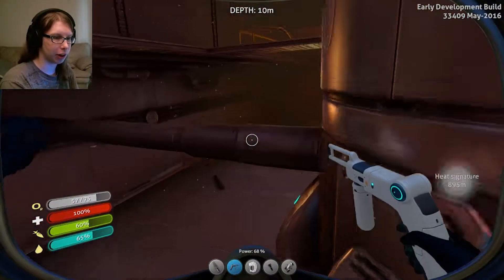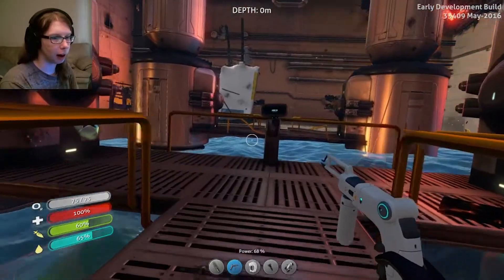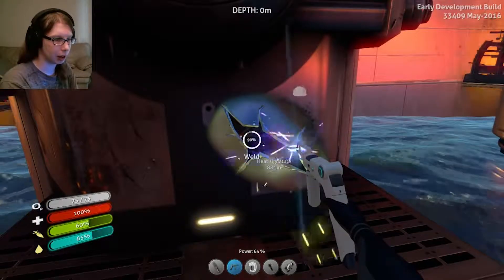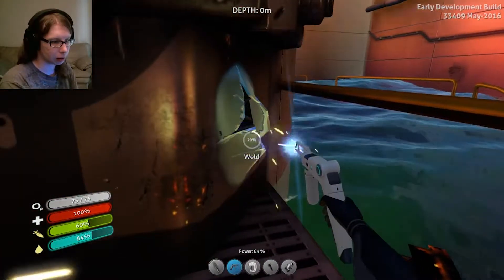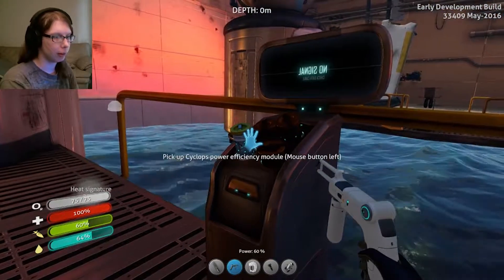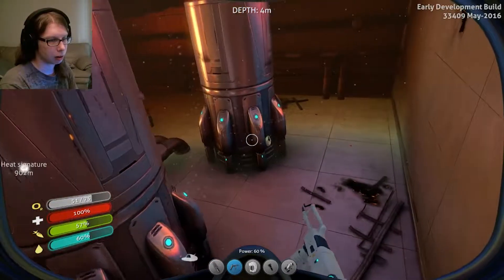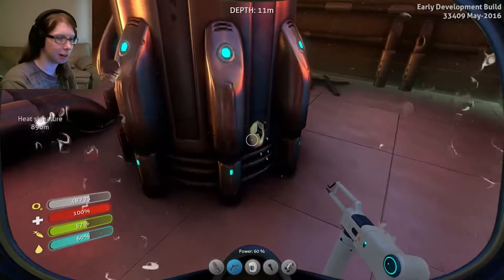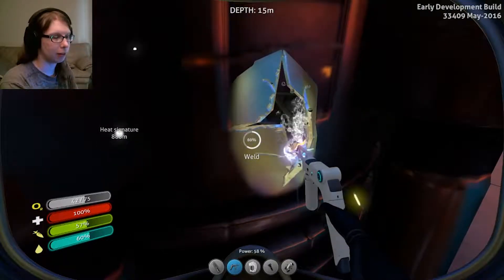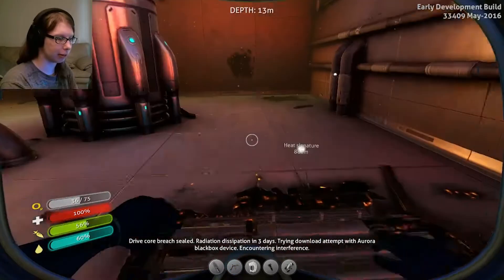I think they're randomized because I don't remember all the locations - or if they're not randomized then I'm just really bad. Done. Done. One more left. Oh yeah, this is here by the way - the power efficiency module for the cyclops. There it is, how did I not see that? Done. Radiation dissipation within three days, please stand by.